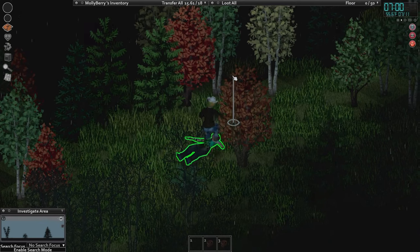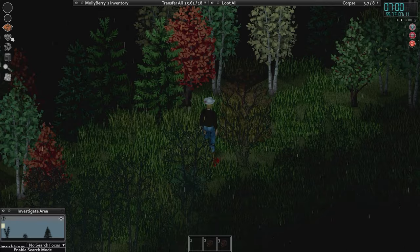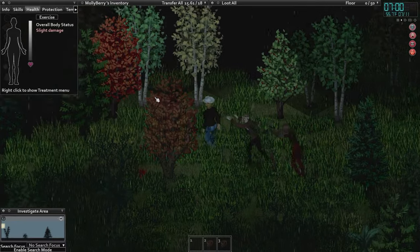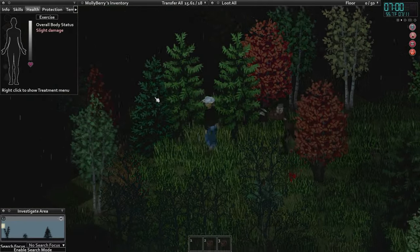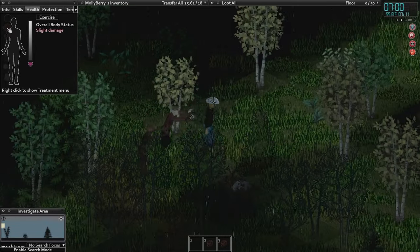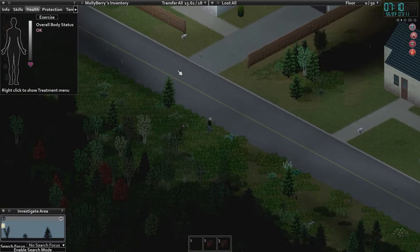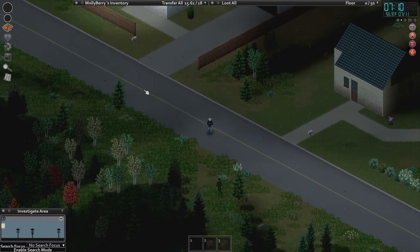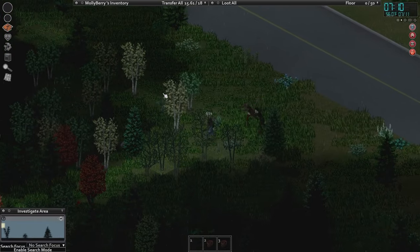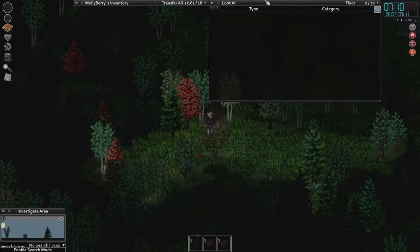We're just going to shut them down. Wait, why did my health bobble? I think it's because I really need a smoke — I do not have smokes yet. I am walking through the trees. The trees are actually a really super effective way to lose zeds if they're on your tail.